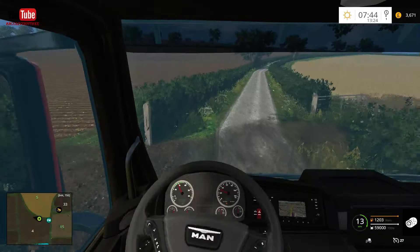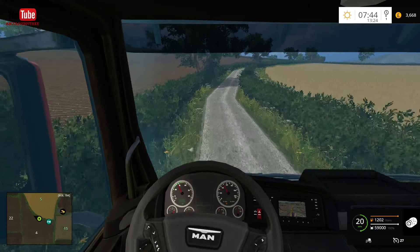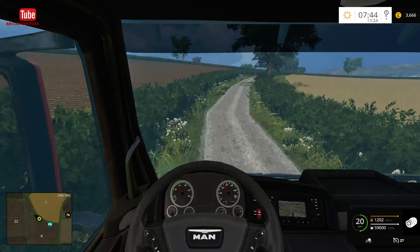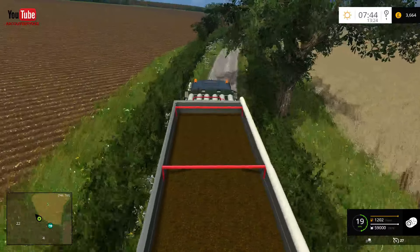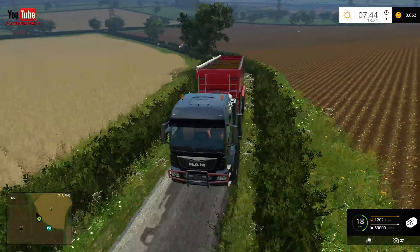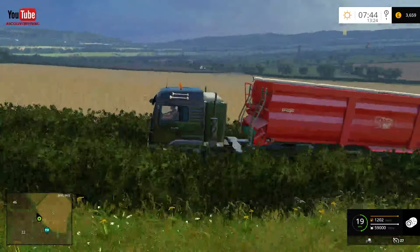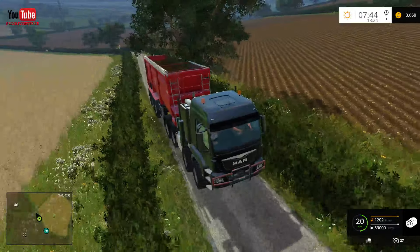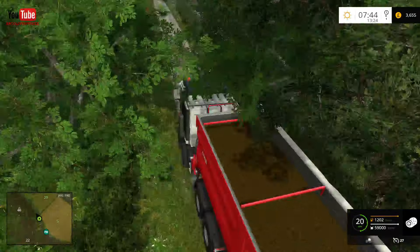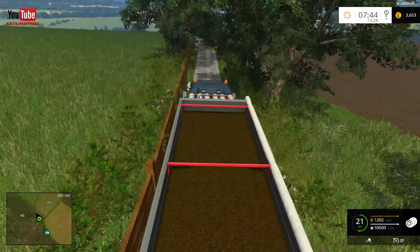We're heading up to sell this silage — we'll probably get about £100,000 from it, hopefully, as long as the price is good. With silage the price is decent anyway so I'm not waiting for a boost or anything. I do like this truck because it's four-wheel steer on the front, so you get quite a good turning circle on it.